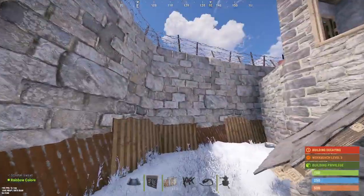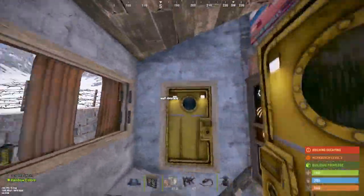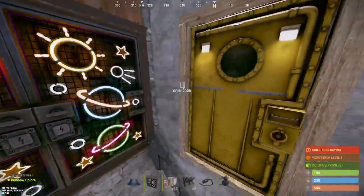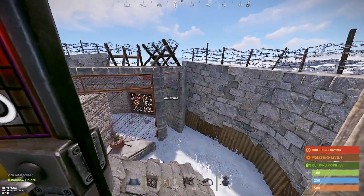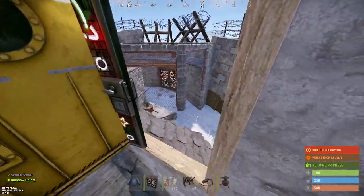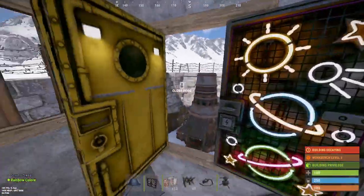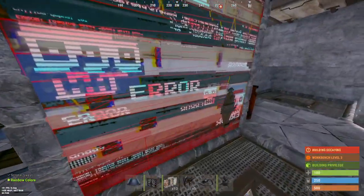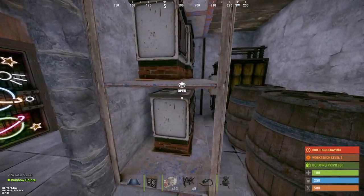As you roam around and come back inside, there are two entry options. If you open up these two doors here and also open this door here, it creates an airlock — so if you're in a pinch and people are inside your compound, they cannot get in. Going inside, we will now open this door and find the electrical room.